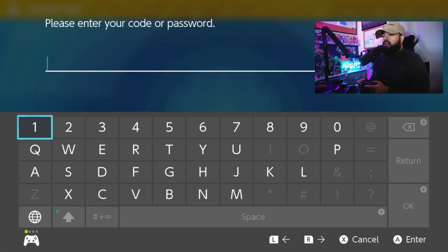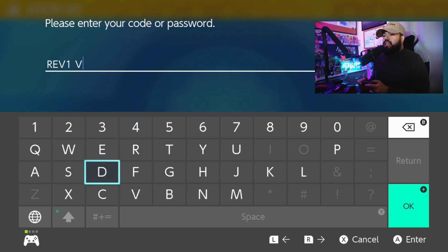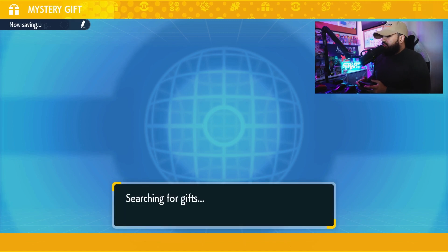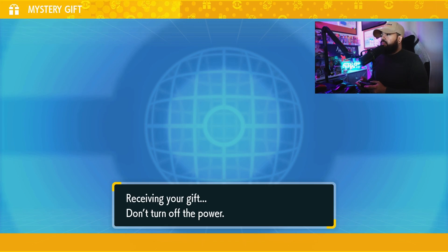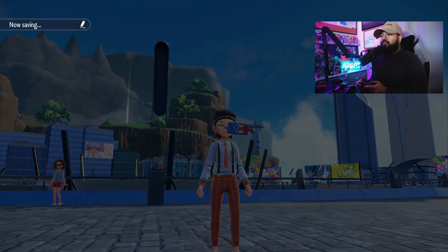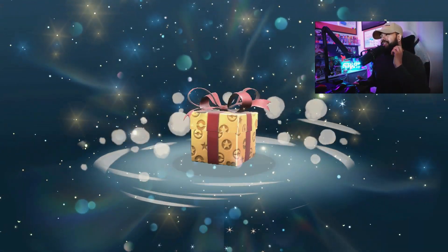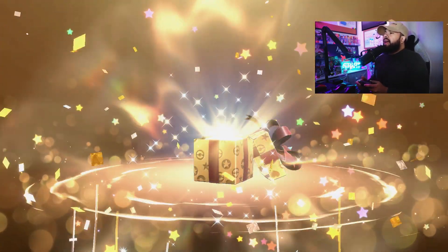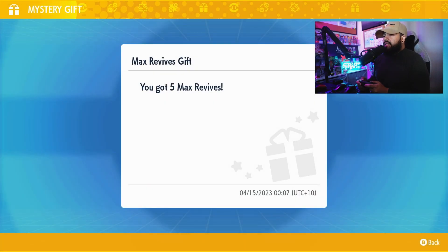The second code is REV1VE — R-E-V, then the number 1, then V-E. This one is going to give you five max revives. You can never complain about that. Five max revives — it's one of those gifts that just happens to be a free gift, and we cannot complain about that.